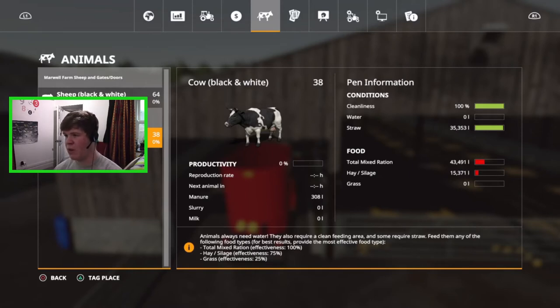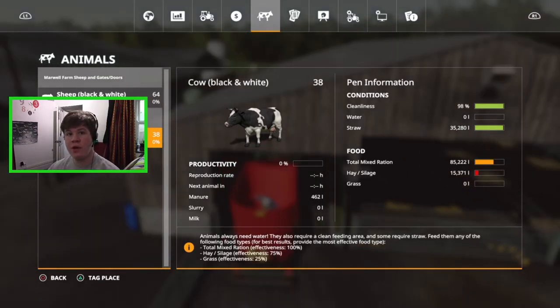I've done three more mixes and we're now up to 85,000 liters — still in the orange but I think that's enough for now. That's quite a lot of mixed rations and they're not going to eat that out quickly, so our cows are sorted for now.